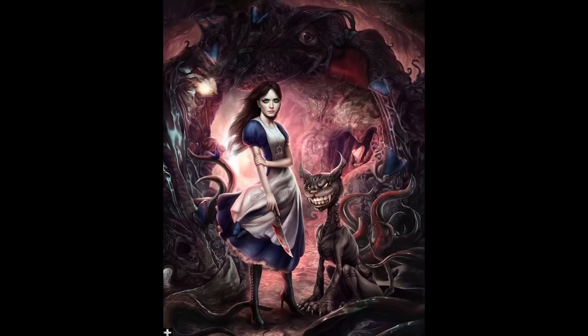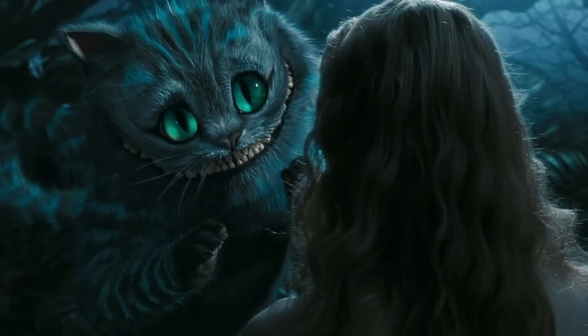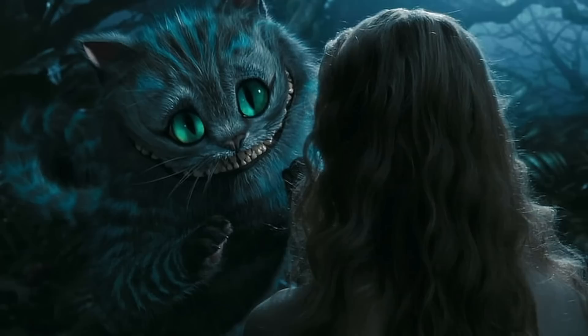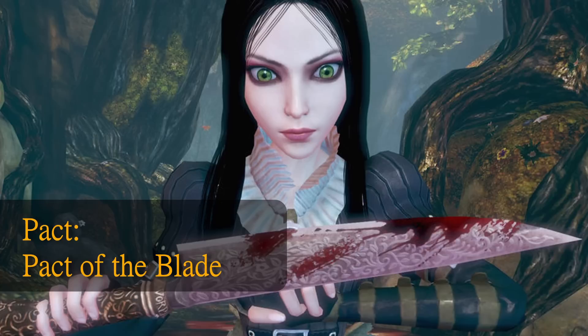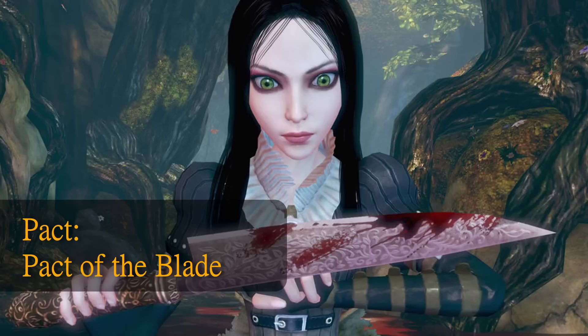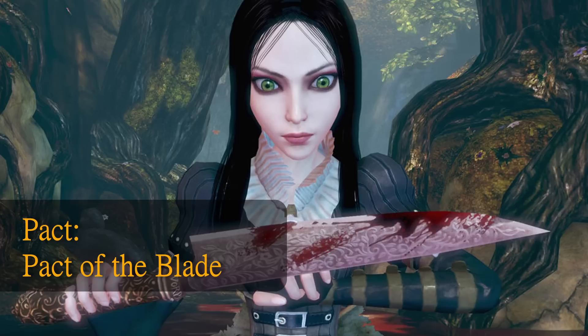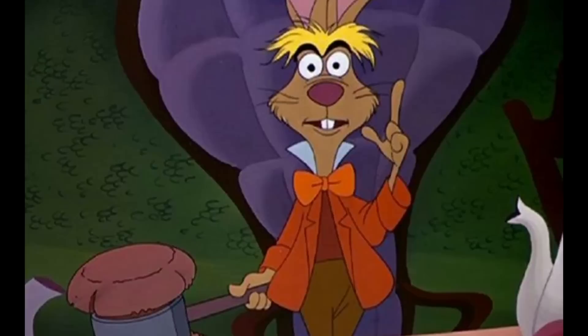I was tempted to choose Pact of the Chain to try and play up the Cheshire Cat being with you, but really the Cheshire Cat doesn't serve you — you're more at their whim. So instead I would choose Pact of the Blade. This gives you access to the Vorpal Blade, whether you're in American McGee's version or the Tim Burton version. And this is especially useful because you don't actually have to be proficient in the weapon you choose if it's already magical — you can create a weapon you are proficient with and pretend it's a Vorpal Blade, or perform a ritual to turn a found magic weapon into your Pact Weapon.